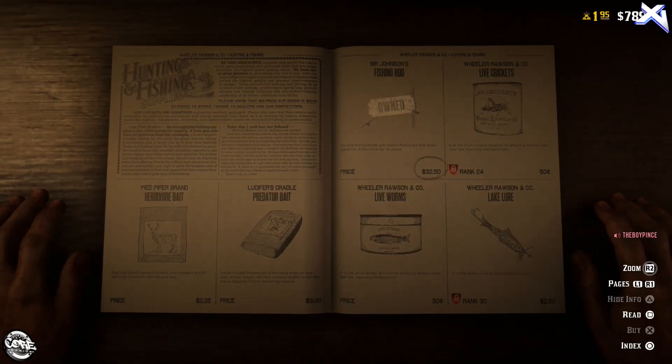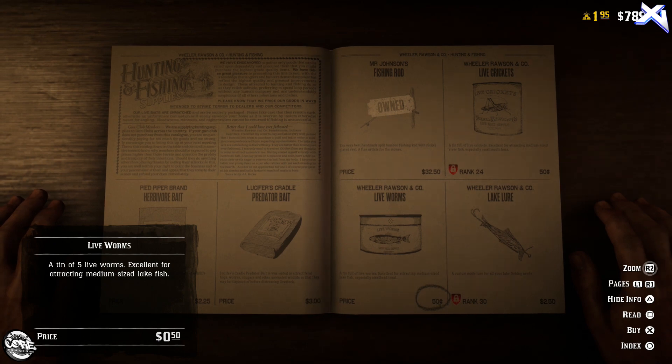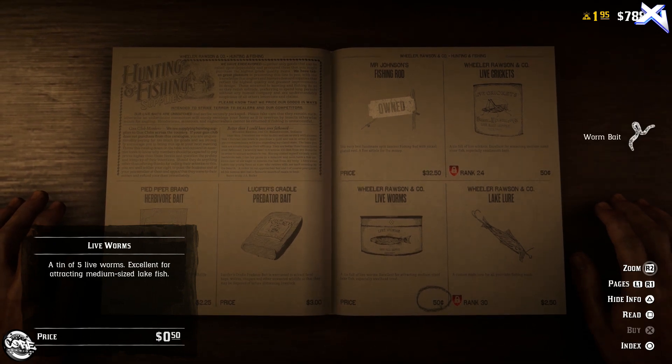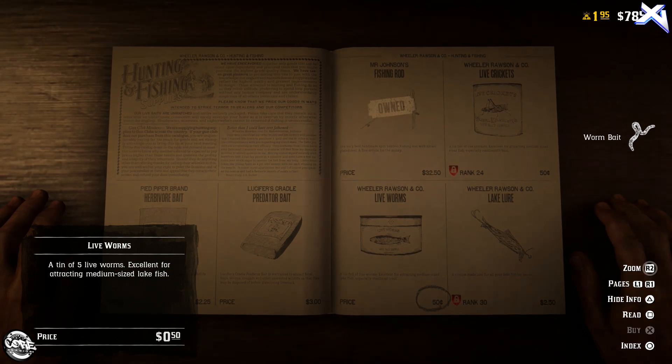What's going on guys, in this video I'm going to show you another quick money making method in Red Dead Redemption Online. This one's basically a really good spot for fishing. You're going to have to be level 13 to do this, so once you hit level 13 go ahead and buy a fishing rod.